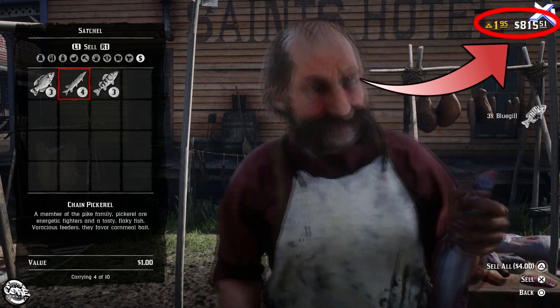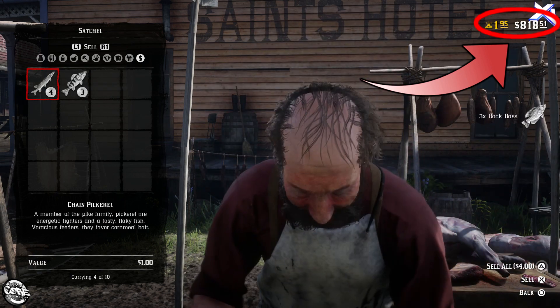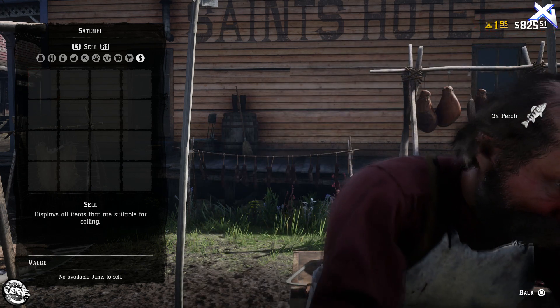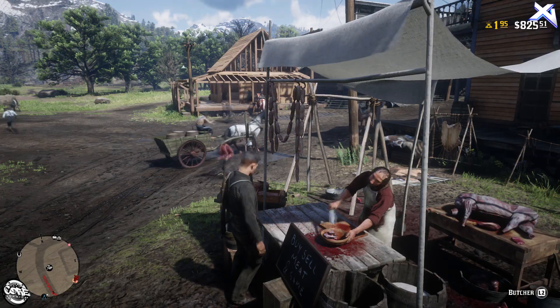As you can see in this clip, I went from $7.75 to $8.25, which is $0.50 profit in one fishing trip. Anyways, I hope this helps some of you guys out and helps you make some quick cash. Thank you Salt for sharing this method with me and allowing me to share it with you guys.